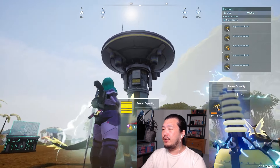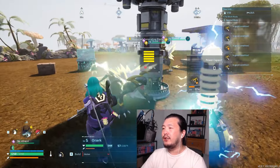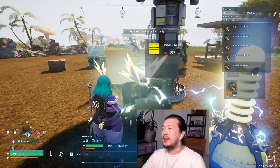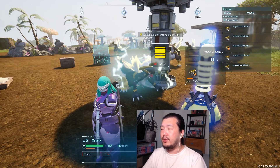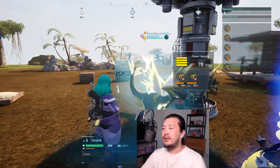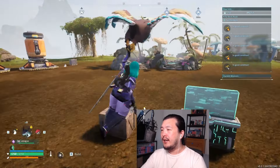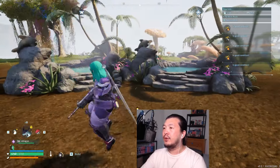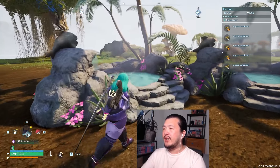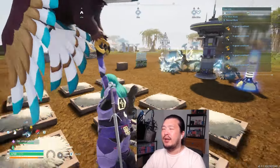If you can't make the large generator, you'll need six power generators continuously powered by Orzerks. You'll need at least six Orzerks to power those generators at a time, plus a couple in reserve so they can take breaks. So breed at least eight Orzerks if you're going the power generator route.